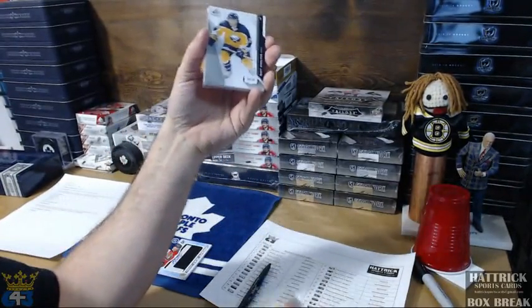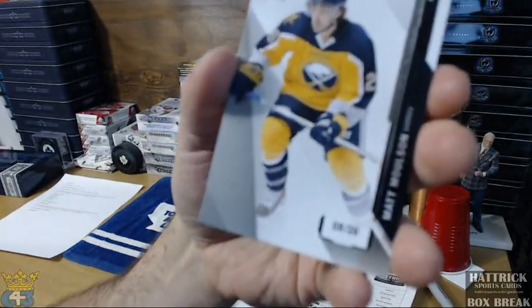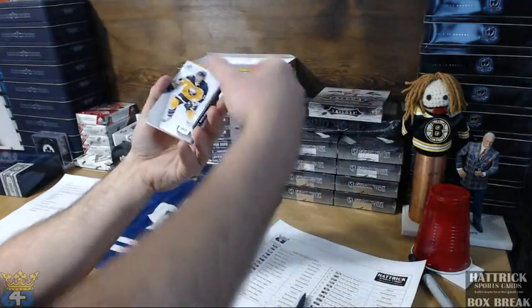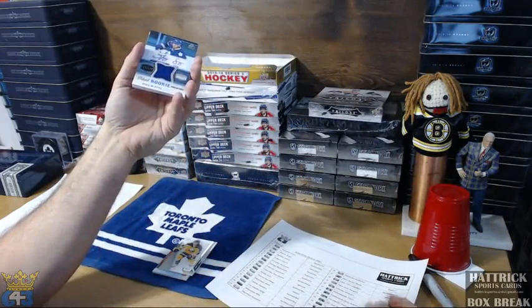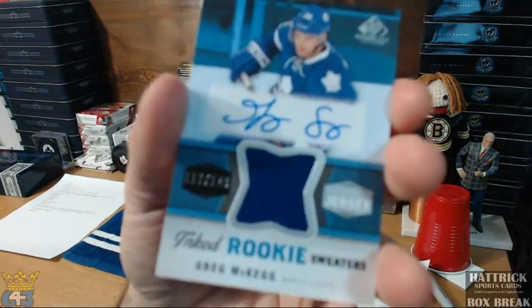Next one going to Buffalo — and Dun Chad. Out of 26, Matt Molson. So if you get one more hit, you get yourself a free team in tomorrow's SP Authentic. Leafs hit for Aaron: Greg McKaig auto, out of 149.